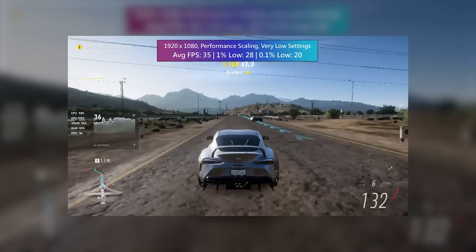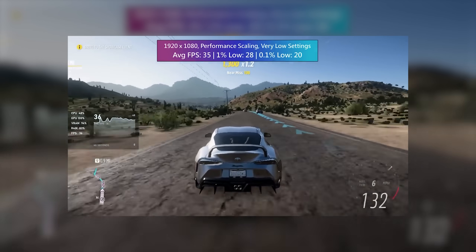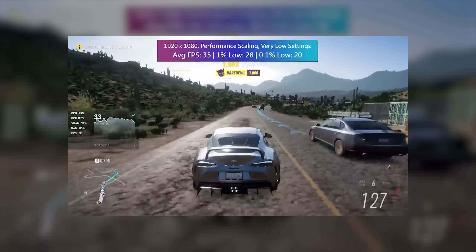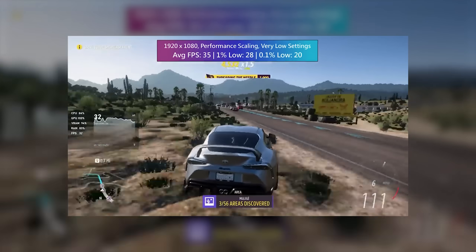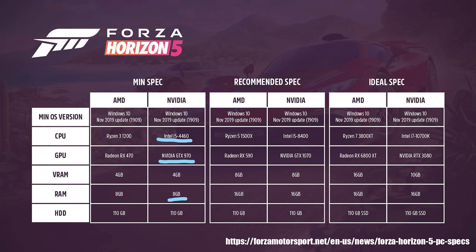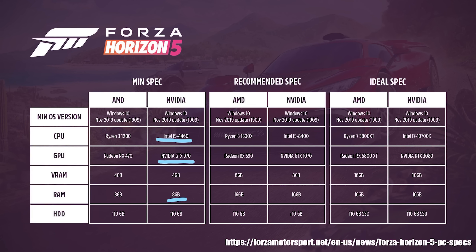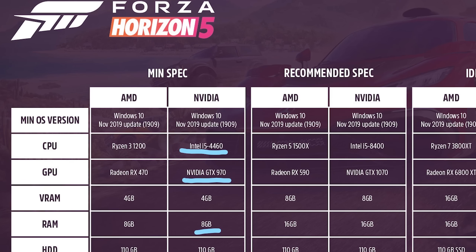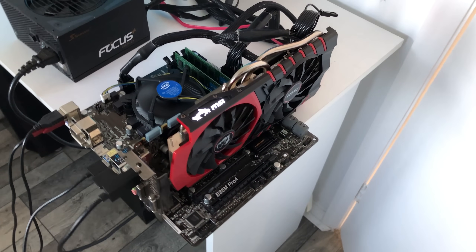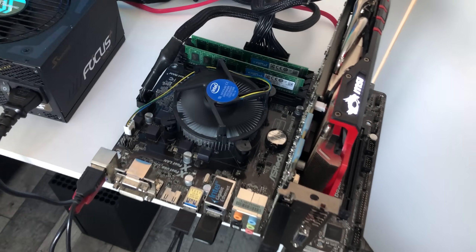Hello everyone and welcome to another video. In the last one we looked at how Forza Horizon 5 ran with nothing but the two cores and integrated graphics of the Athlon 3000G. We sacrificed a lot in terms of visual quality but managed to hit at least 30 frames per second on average. In today's video we're going to see how the developer stated minimum system requirements handle the game — namely the Intel Core i5-4460, GTX 970, and 8GB of RAM. By coincidence I had these parts lying around from a previous video so I thought we may as well test them out.